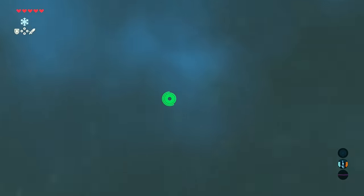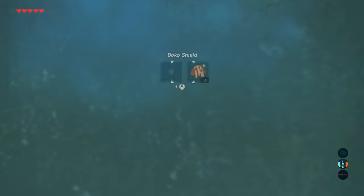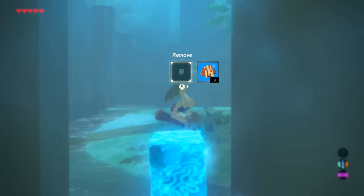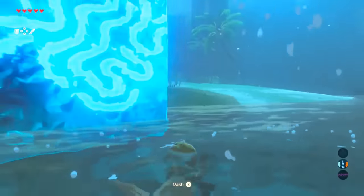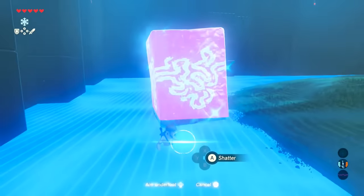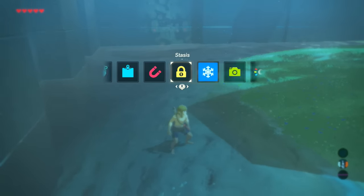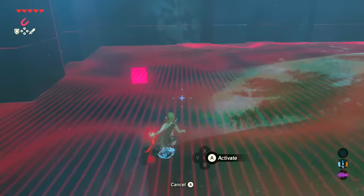After that, take out the paraglider, glide towards it, and stand on top of the block — there'll be an invisible wall in front of you. Then do the same thing as before: hold target, do a shield jump, unequip your shield, and if you hit that two-frame window you'll pop right through the wall.